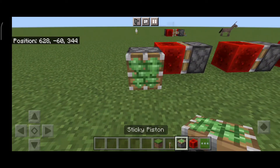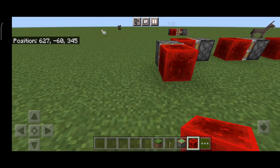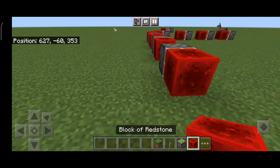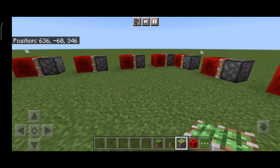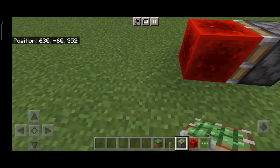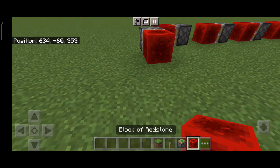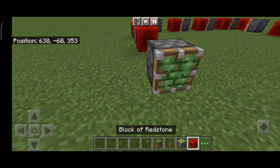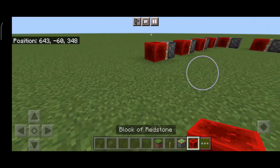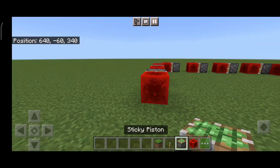Now you want to recreate the piston line on the other side. We're gonna make another piston line — a brand new endless machine, a brand new piston line. You just need to calculate, then create a brand new piston line. Yeah, I have a piston line. Now you want to make another piston line.